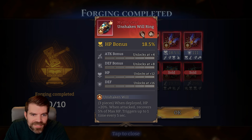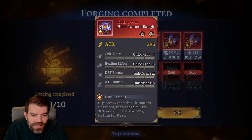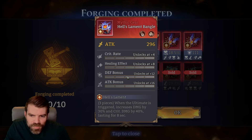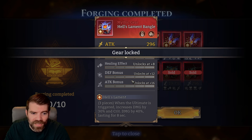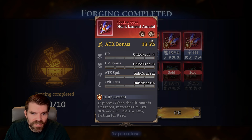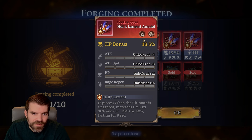Okay, we at least have HP and defense — we'll keep that one. This one looks really cool: Hell's Lament — when the ultimate is triggered, increases damage by 30% and crit damage for eight seconds. I don't know who you would use this on because it's only eight seconds and most people's ultimates are like 20 seconds. It has a really big bonus but a very short duration. I guess you want to use this on someone with a very short ultimate.